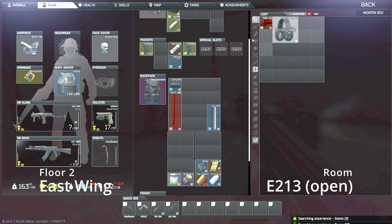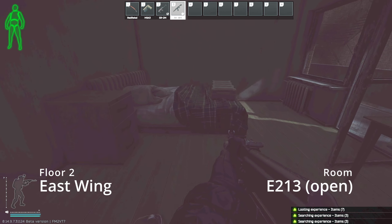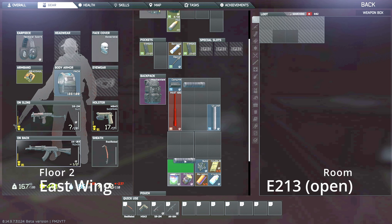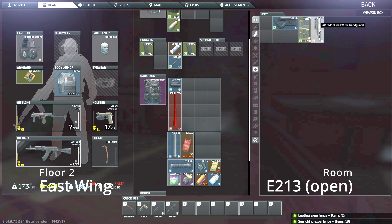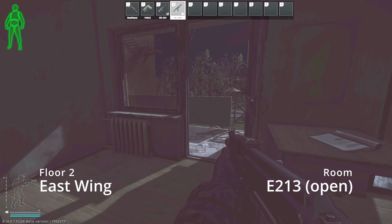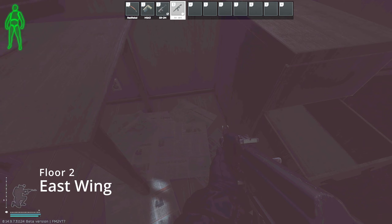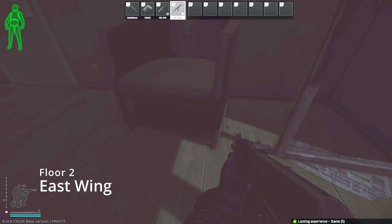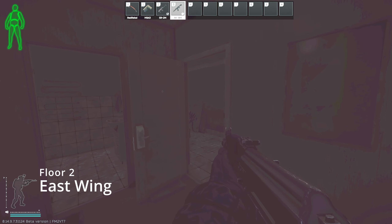A lot of these rooms we're going to hit are going to be open, which is amazing — that's what makes Health Resort on Shoreline such a great map. You don't have to have a bunch of keys. If you know all the open rooms, you can just loot a bunch of good stuff. Like room 213 right here — this is an open room, really great to loot, a lot of potential boxes, another LEDX spawn. I've actually found one in this bureau.